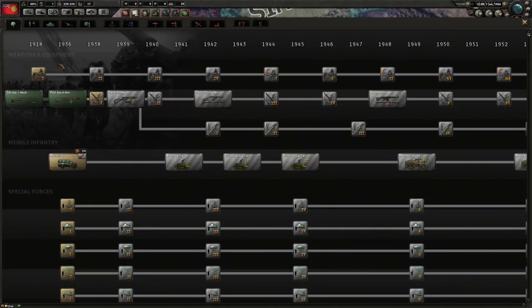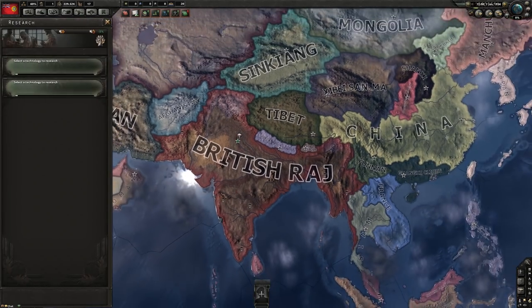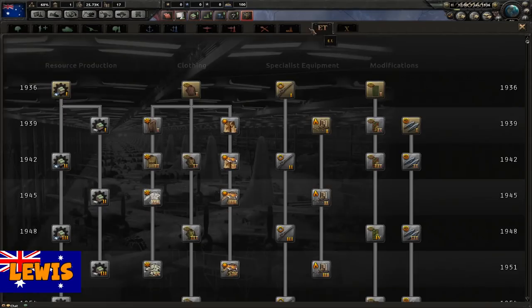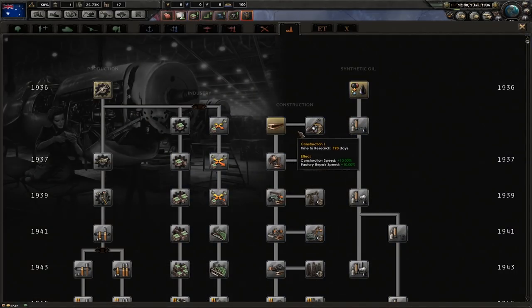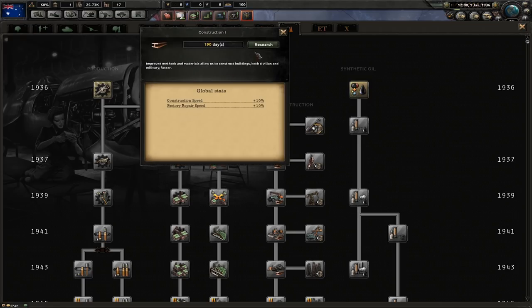That's right - what we're doing here and who we are. I'm the British Raj. Lewis is Australia. And Sips is South Africa.